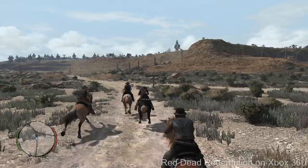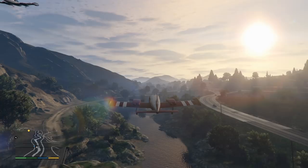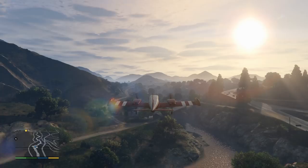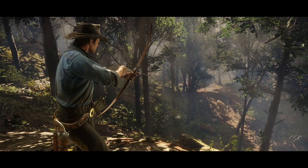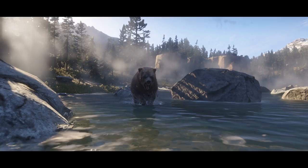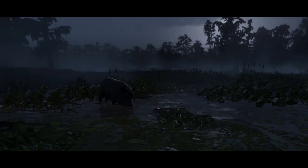In many ways, GTA 5 does a better job of showcasing the sense of scale we should expect in Red Dead 2 — only without the fast-moving vehicles and planes, obviously. Beyond that, Red Dead 2 is also about presenting a living world, which we get a nice feel for this time around. There are a lot of animals present in many of these scenes, and it's likely that these shots were selected to showcase the animal AI in action, especially since hunting will likely play a large role in the experience.